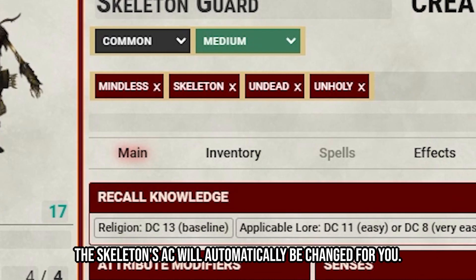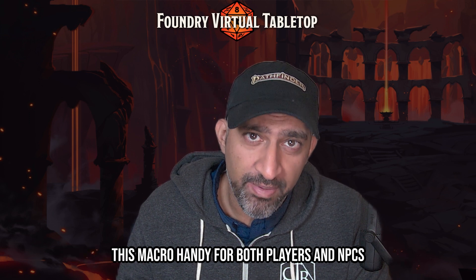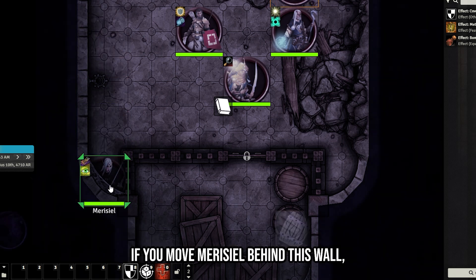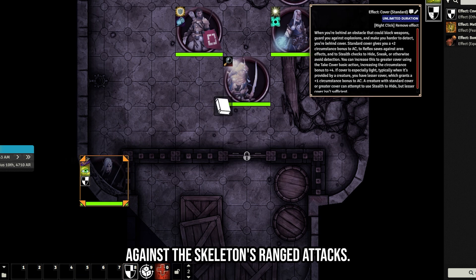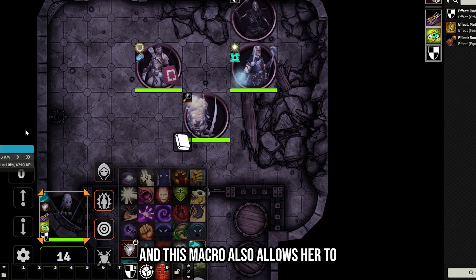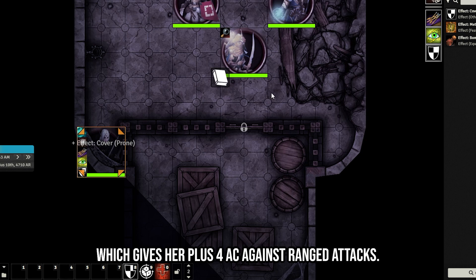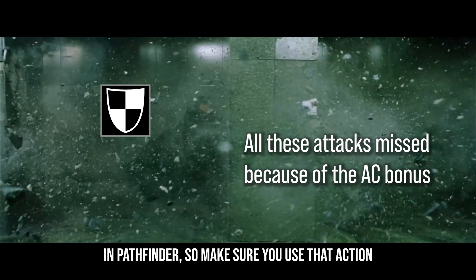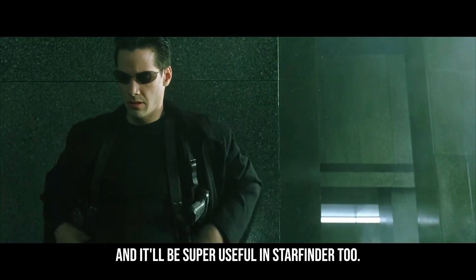Cover comes up a lot especially with ranged combat, so keep this macro handy for both players and NPCs. Other examples: if Mariciel moves behind a wall she could have standard cover against the skeleton's ranged attacks, or even greater cover if she takes the Take Cover action. The macro also allows prone cover, giving plus 4 AC against ranged attacks. Taking cover is underutilized in Pathfinder — use that action, and it'll be super useful in Starfinder too.